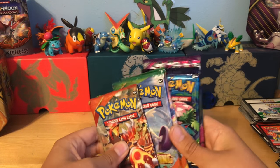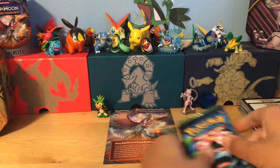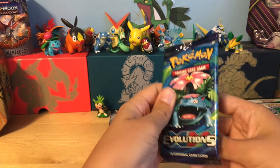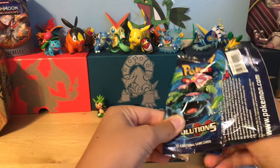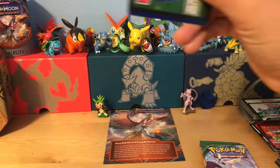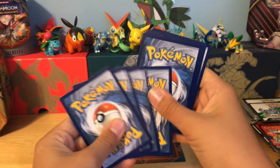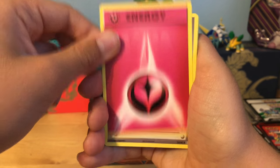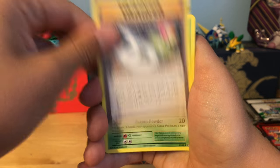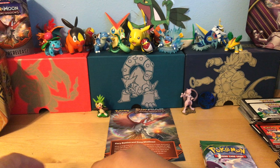Now that we have five packs out of the way, we are going to open them — Evolutions first. I have new sleeves that I just got today, hopefully we get to use them. We have a Weedle, Doduo, Stardew, Onyx, Fairy Type Energy, Brock's Grit, Slowbar Spirit Link, Kakuna, reverse Doduo, and a rare — a Fartfish as the rare.